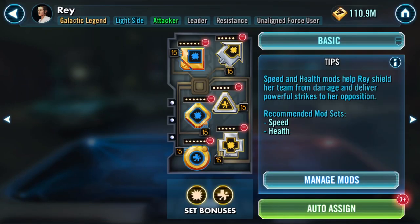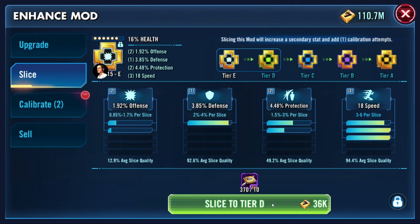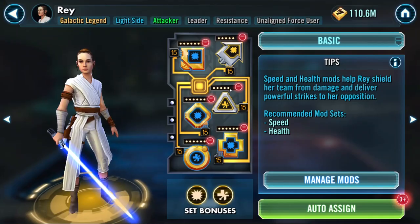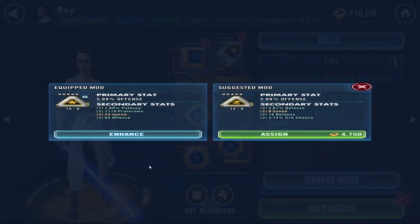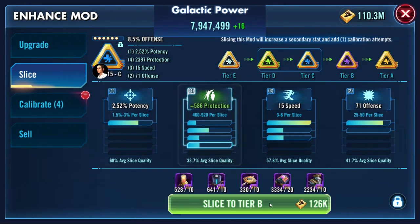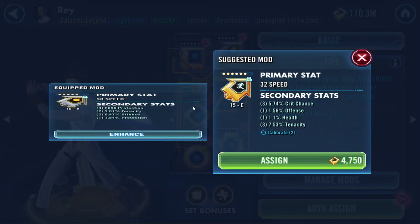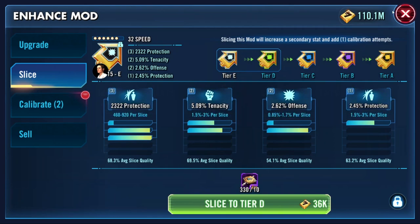We can calibrate that one later. Increasing health - give me speed. Not complaining about offense though. Speed - there we go, all the way to blue. Slicing this - not the suggested roll, good talk. Give me offense or speed - that's literally not what I asked for, but we have a ton of protection there. We just need to enhance this once since I'm not slicing further. That gives us two speed, so we move on.